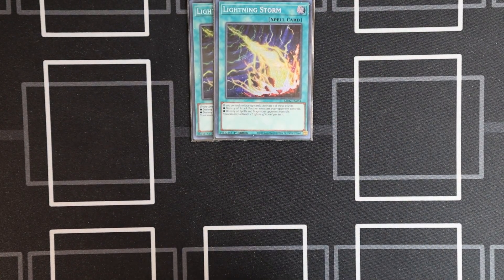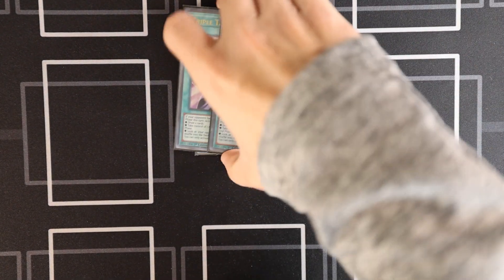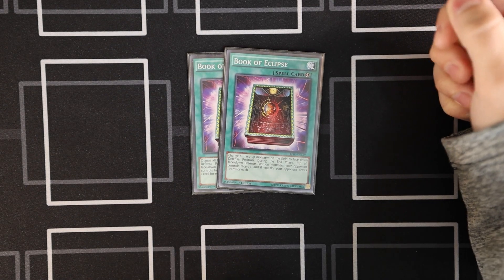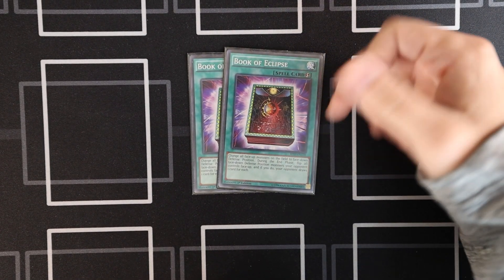Since we're hard going second, I just main deck two Lightning Storms, and then we've got two Talents — pretty self-explanatory, these are just amazing cards to have and they're all spells. Then two Book of Eclipse just as an answer to Kashtira. These could be Book of Moons too. I haven't really had a chance to try those out, but they seem like a good option.